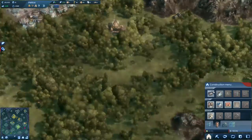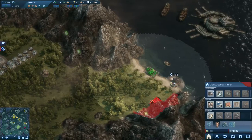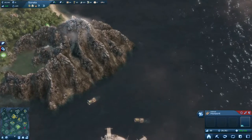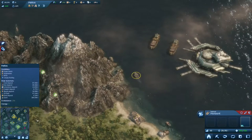Now we're gonna need some fish here — there's not enough food just yet. And we're out of building modules again. I think I built a bit too many houses. So let's go back home.